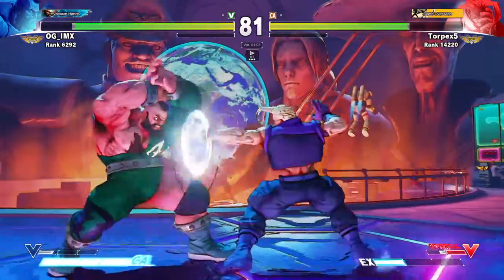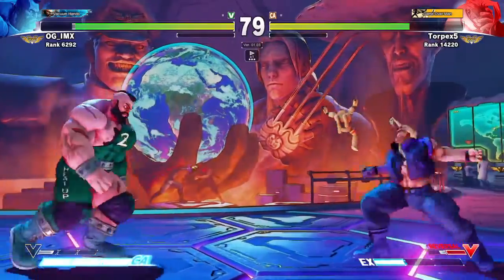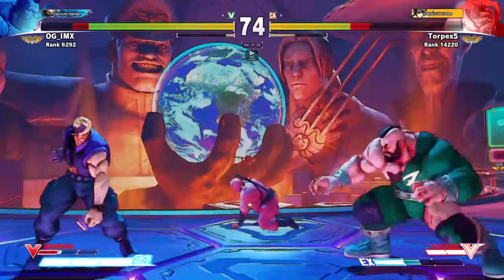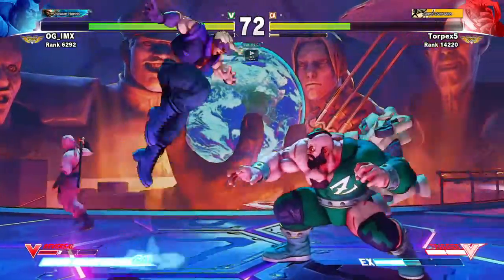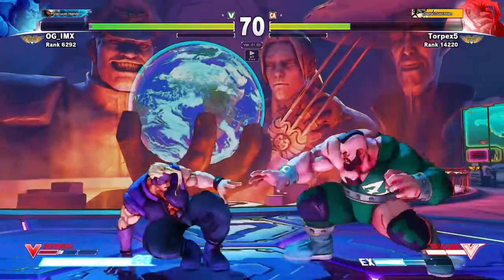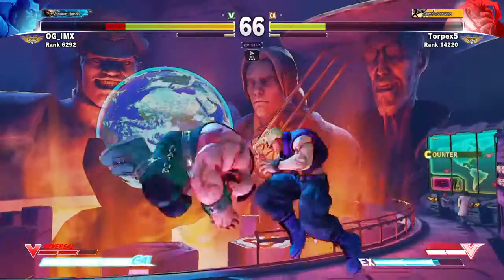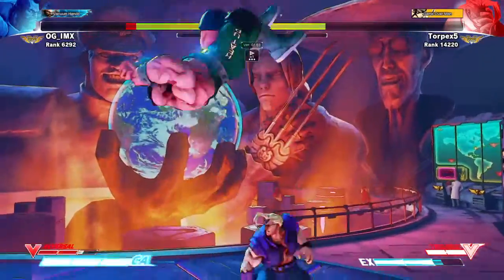Where his fierce punch can hit me and his normals can get to me, and I can only throw booms or use my command normals such as there. And I'm in his cross-up range. Most Geefs want you close up, but he doesn't. So actually I'm playing into what he wants by staying out, when by this point I should be going in.